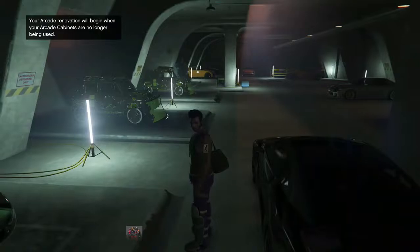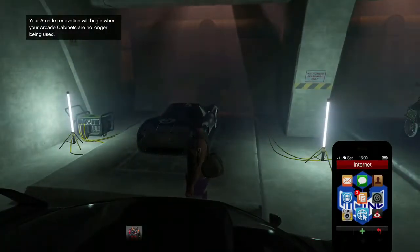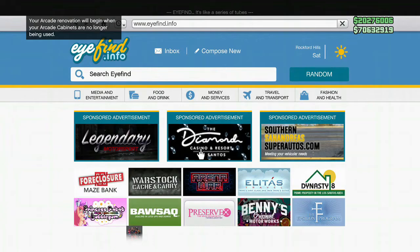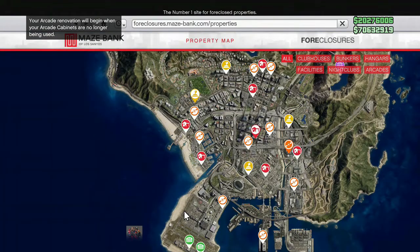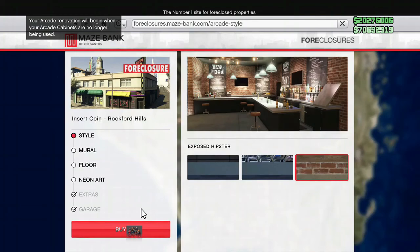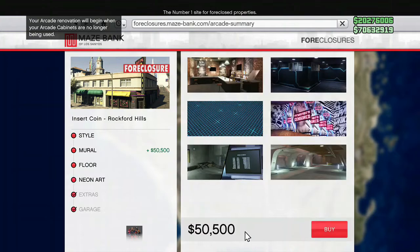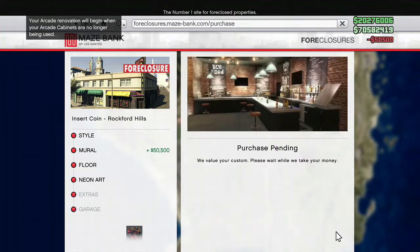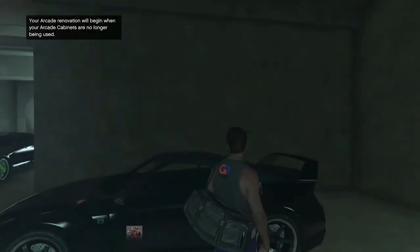After renovating, you'll be able to complete the glitch. Take your phone, go to the internet, then renovate your bunker. Very important at this point: you need to pick the very same design you had before you did the glitch. Go to this section and pick that design — the one you had before. Go ahead and buy it, then close the internet.